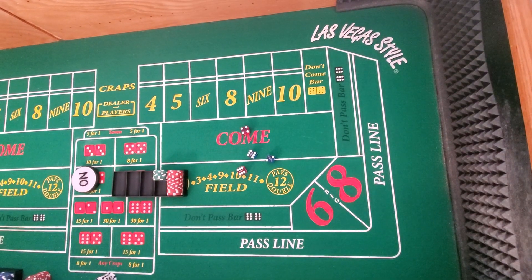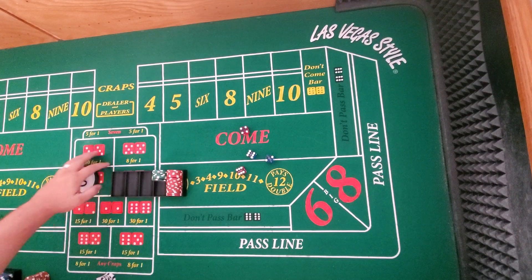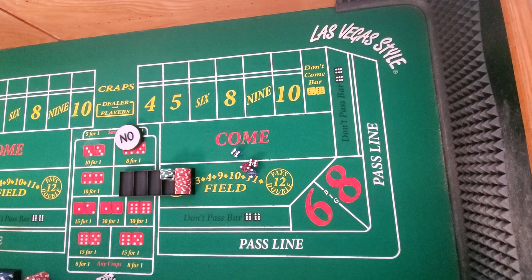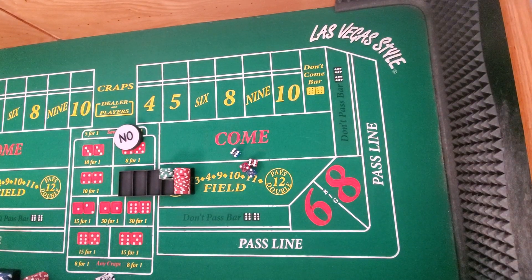All right guys, this is Jacob from Wager Me This. I got a $30 bankroll here and a $300 bankroll here. I want to talk about something I've put on my website and reiterated numerous times on this channel about playing the 6 and 8 — it should be an integral part of your strategies and in everything you do.